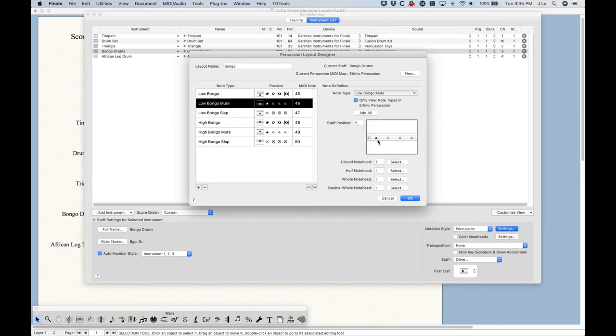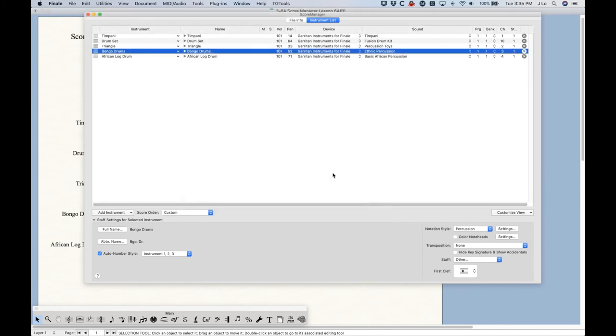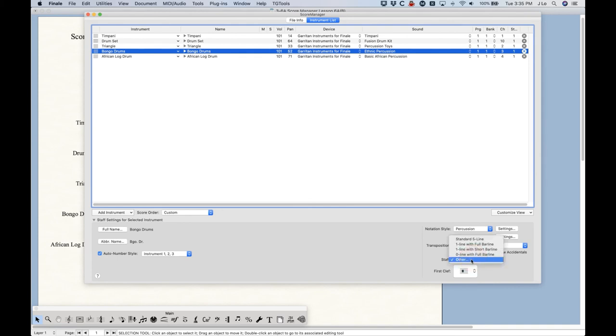Selecting OK, the bongos now have a two-line staff. Of course, this is all interrelated — when you do something like that, you also need to edit the bongo instrument assignments so notes actually go on those staff lines. Very quickly, you can drag the notes to G for the low ones and D for the high ones, and your bongos will go on those lines. It's all interconnected. Finale will set up all non-pitched percussion as either a five-line or one-line staff — it'll choose one or the other.